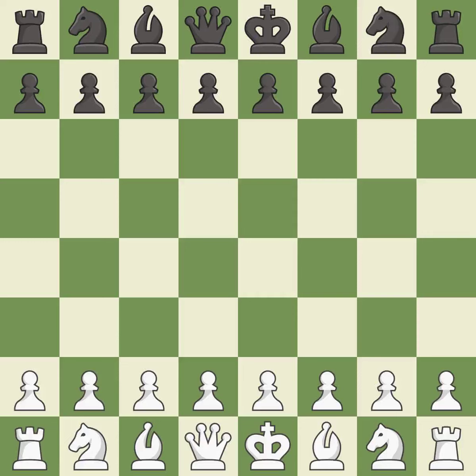Caro-Kann defense, advance variation — Vinic Karl's defense: 4.dxc5 and c6. Suddenly a close game that was lost by a mistake. White really outplayed black in that one. Both players had an amazing opening, but white was a cut above black in the middle game.